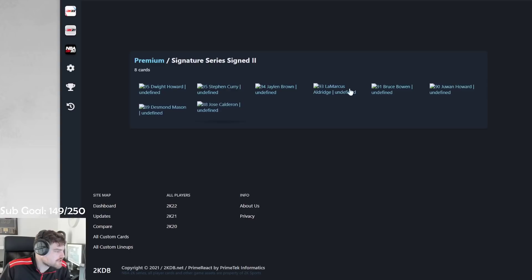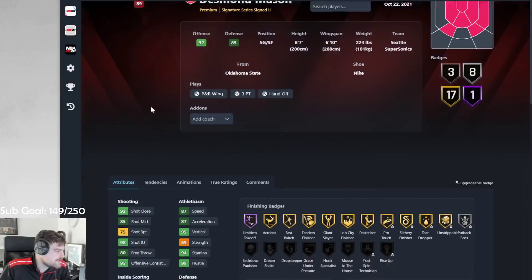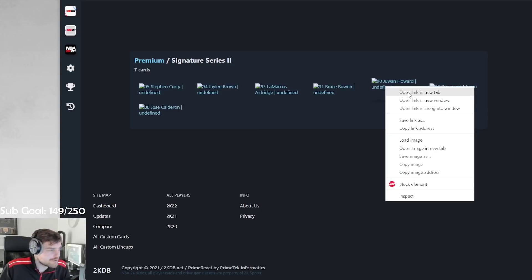We're going to check signature sign for Des Mason — limitless takeoff, that's a pretty good badge to have. Both Des Masons are basically the same card. Just get whichever one you want; they're both pretty good.